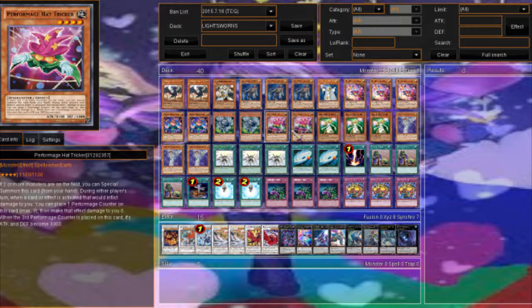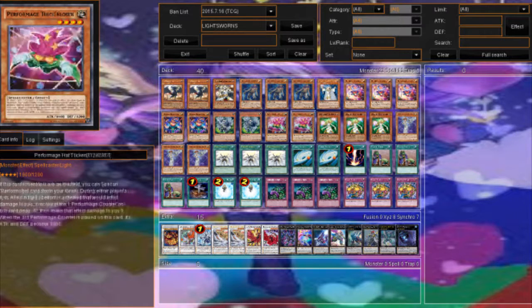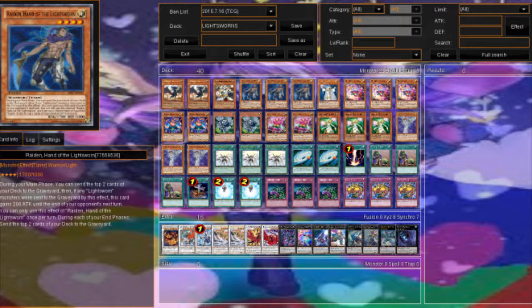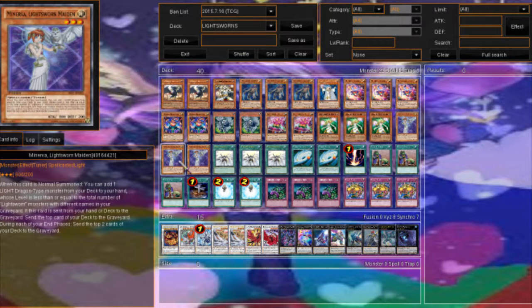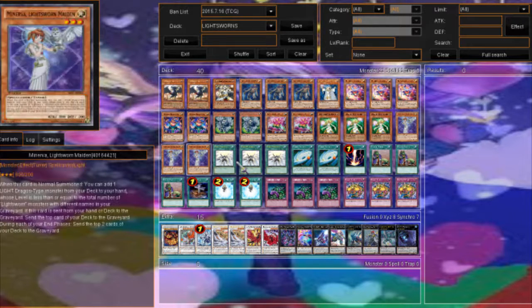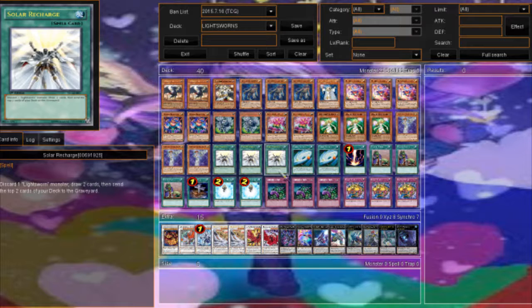Three Lumina — you have to run three. You can discard a card like Clown Blade or Damage Juggler to get its effect, then special summon a Lightsworn monster from the graveyard. Three Minerva — this is the main deck Minerva; there's also an XYZ Minerva. If she's milled you can summon another, and she's a normal summon. Her effect lets you add a Light Dragon-type monster from your deck to hand based on the number of different Lightsworn monster names in your graveyard. Three Solar Recharge along with two Charge of the Light Brigade — these you have to run; they let you draw and mill, or mill and search.